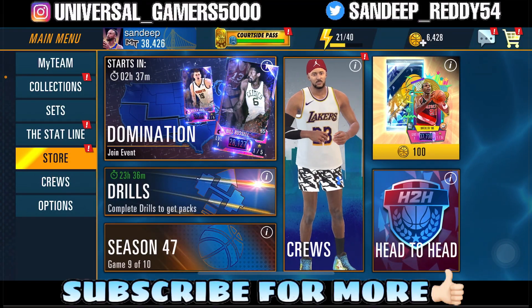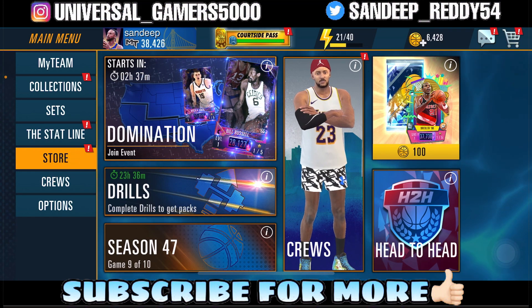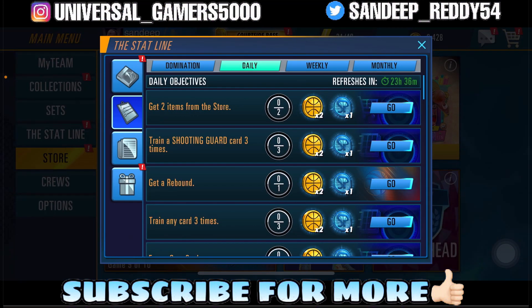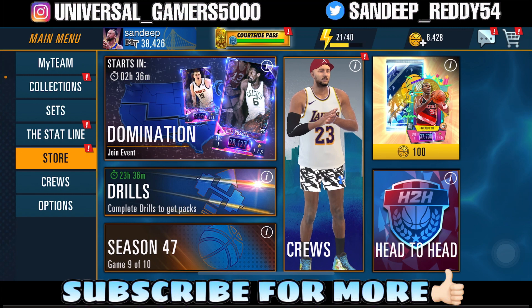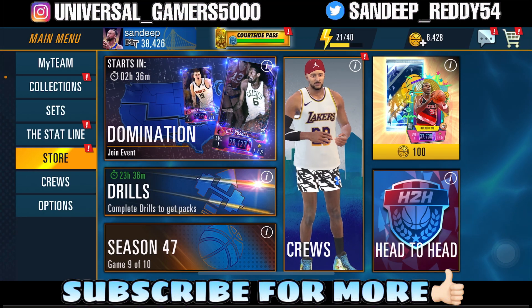What's up guys, welcome back to my show — you're watching Uniswil. I'm back with another overview video. We are done and dusted with the Role Models team and we got to the top reward in the 3v3 Gauntlet event — we got Dark Matter Damian Lillard. Hopefully you all also made it to the top reward. Coming on to the new team: the Historic Greats theme.